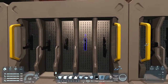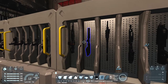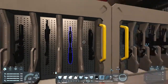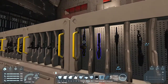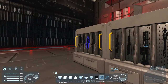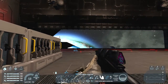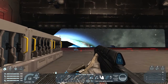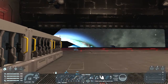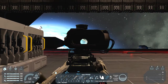So it adds weapons from all the UNSC games. They may eventually release the Covenant ones and others. There are four different types of the Assault Rifle, three snipers, and a bunch of other things. What I find most impressive is the sound - they sound just like their in-game counterparts. You can scope too, but it doesn't zoom in, which is a shame, though I think that's a limitation of the game, not the mod.